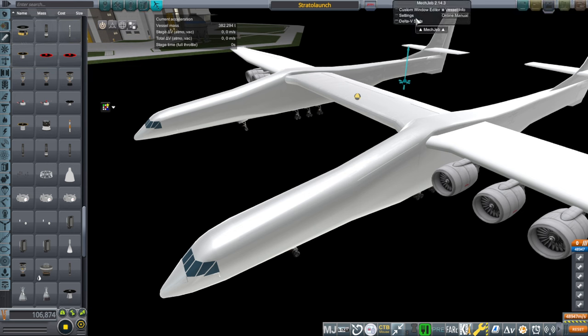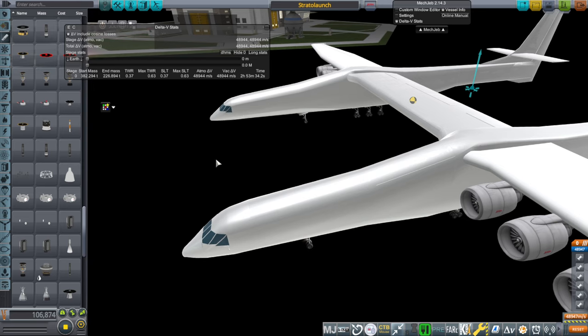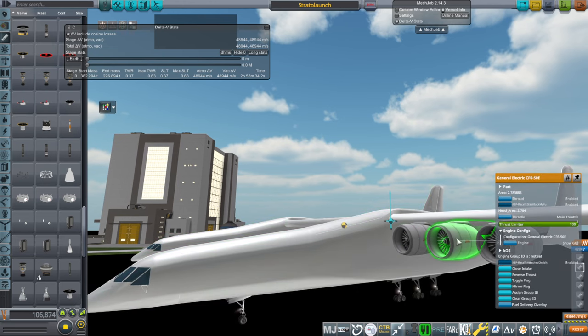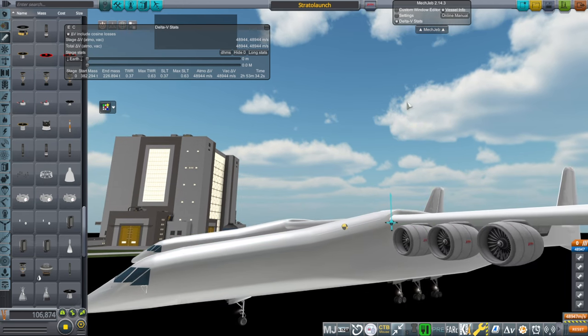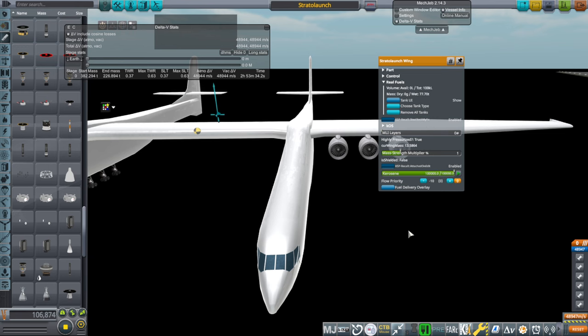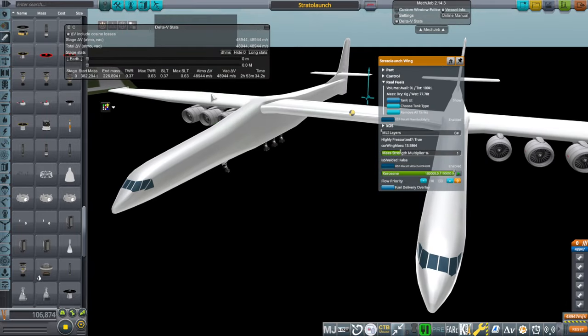As far as the masses are concerned, we should be correct. It says mass 226 — on Wikipedia the empty weight is 226 tons, 226,796 kilograms. We are about 100 kilograms heavy, so that's not too bad, because I didn't actually make the engines or the landing gear, so those had to be subtracted out of everything else. We are carrying almost 160 tons of fuel in the form of 100,000 liters of kerosene in each of these wings.